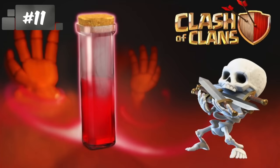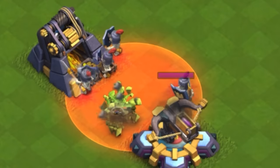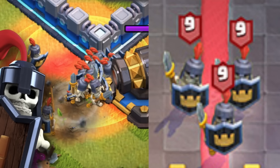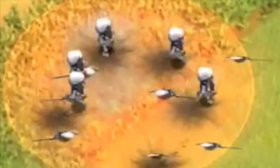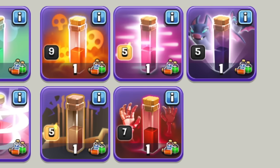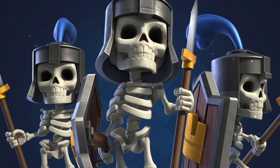The skeleton spell — it's been called the most useless spell throughout the years. As you may notice, it doesn't spawn regular skeletons; it spawns more like those guards, similar to the graveyard spell in Clan Capital and guards from Clash Royale, which is where the design originated from. But back when it was released in 2016, it did spawn regular skeletons, which was the original point of the spell. It's easy to forget the spell was entirely different at one point, especially since it's not the most popular spell. I'm surprised they didn't rename it to something like the guard spell.